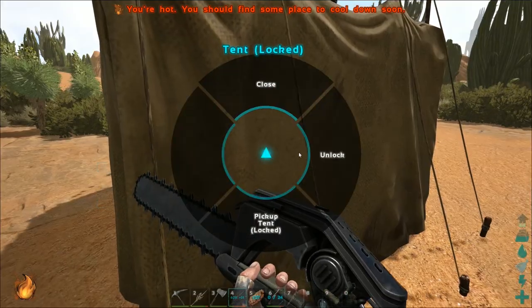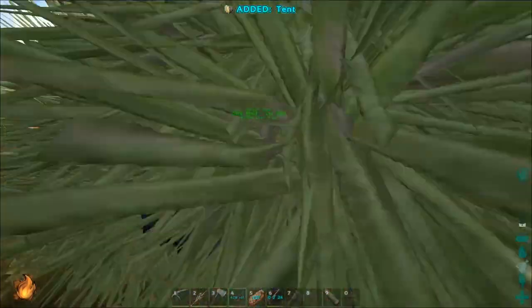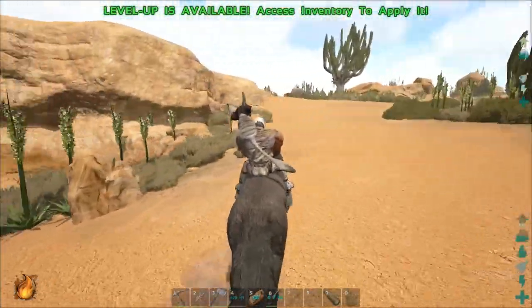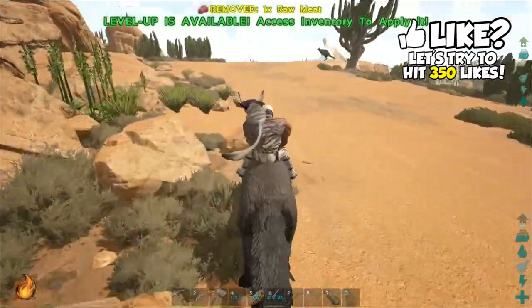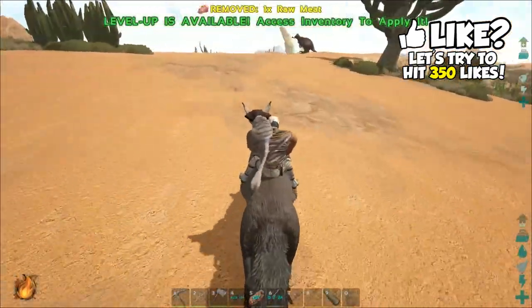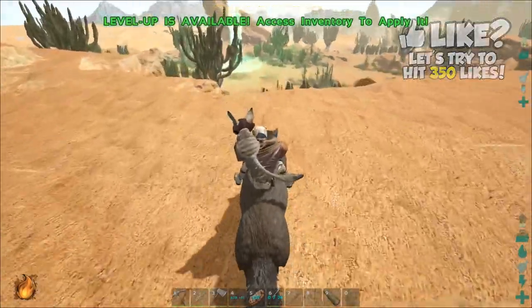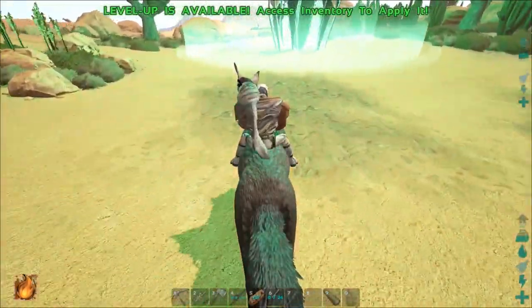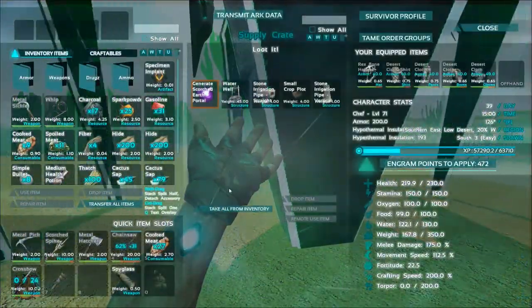We need to keep going out and pick up the tent. We need to keep getting some chitin and keratin, so let's keep going out into the desert and hopefully find some mantises. The alpha utahraptor — I don't know how good it is at getting chitin, like if it's three, two, or four stars — but the direwolf is five stars at getting chitin and keratin, so I really want to see how much we get from the mantises.